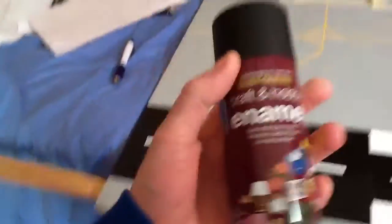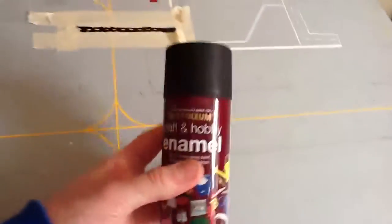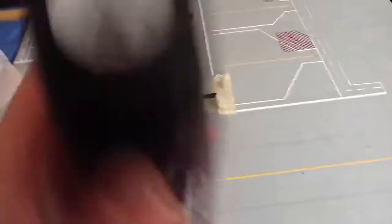Then for the runway base layer — black spray paint. This is the spray paint I used for the runway. It's just an enamel spray paint, matte black.